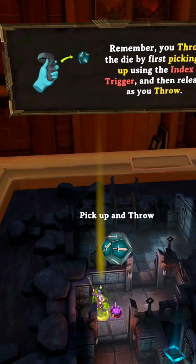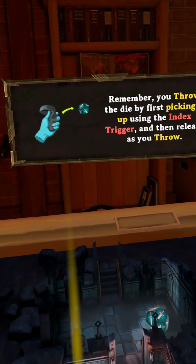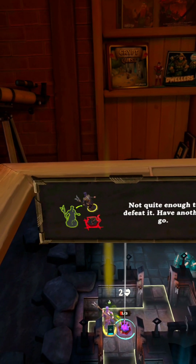Remember, you throw the die by first picking it up using the index trigger and then releasing as you throw. Not quite enough to defeat it — have another go.